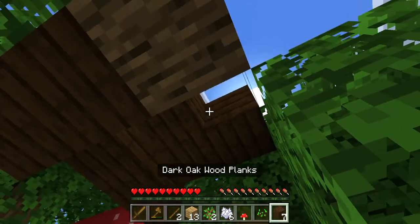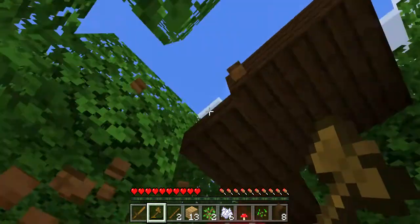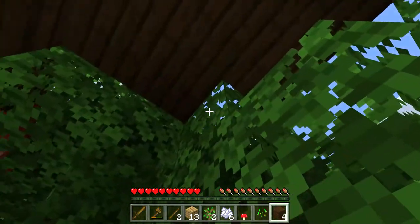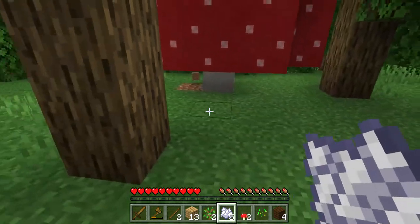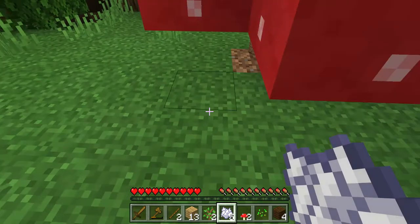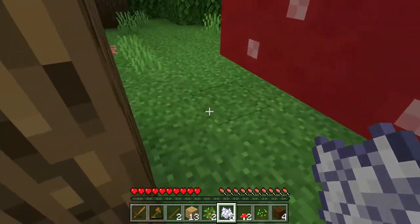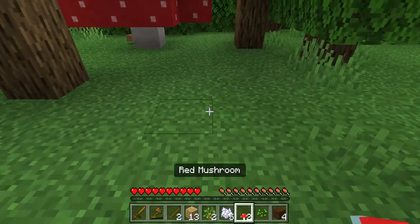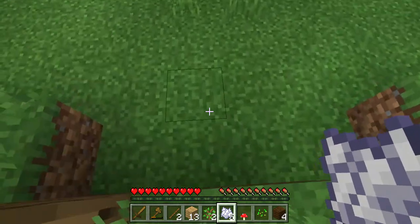I'm just gonna put this down. After this you probably need to get some more wood because you're just wasting it. We need to stay 1, 2, 3, 4, 5, 6 — 6 blocks away for this to happen, so 1, 2, 3, 4, 5, 6.